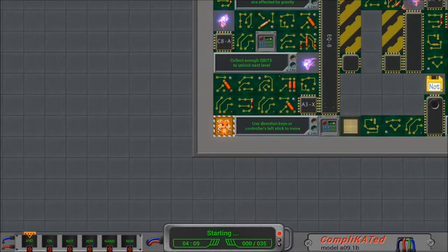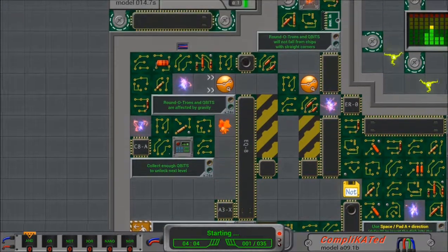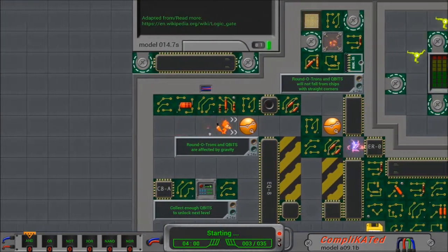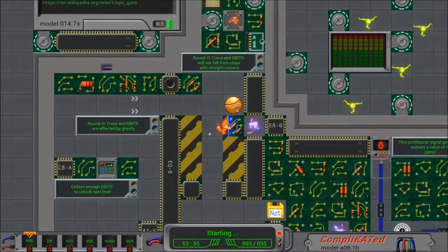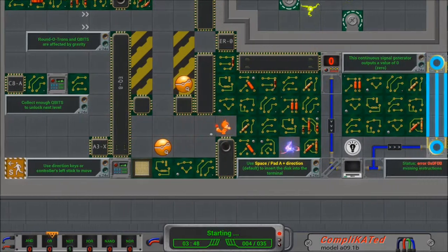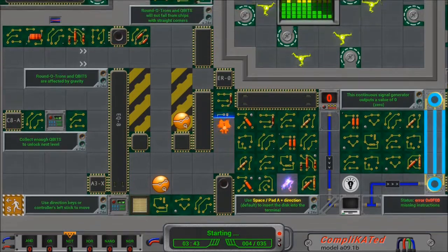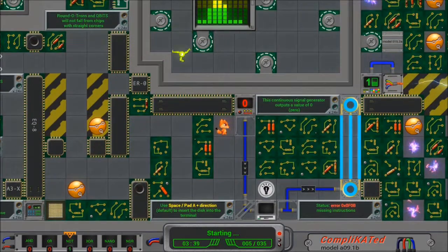So let's replay the first level so that I can tell you what it is all about. You play as this cat here and you basically clear up the circuit board that you're trapped in, collecting these qubits and pushing around OTRONs so that they land where you need them to go. This is why it reminds me so much of Boulder Dash — gravity pulls everything down, so if you're stuck underneath something that falls, game over.